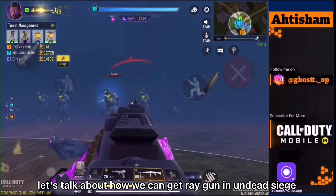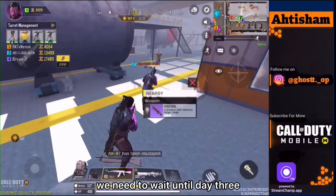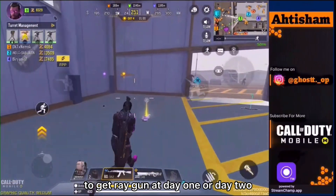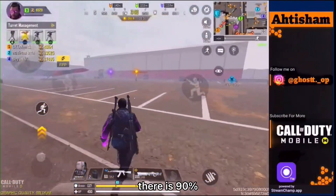So first, let's talk about how to get the Ray Gun in Undead Siege. In order to get it, you need to wait until day three. It is very difficult or very rare to get the Ray Gun at day one or day two. You need to go to the Turbine — there is a 90% chance you will get the Ray Gun there.